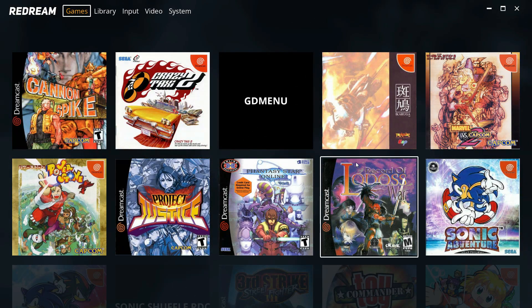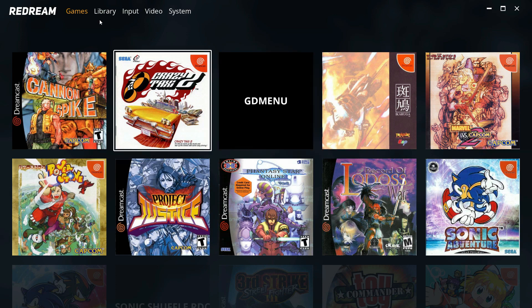Here we are in the ReDream emulator. The beautiful thing is that there's virtually no setup required to get going — you only have to do one thing and that is point the emulator to the directory where your games are. I'm using an Xbox 360 wired controller and it's plug and play. I didn't have to configure anything. It just works in the user interface and in the games. No issues, no problems whatsoever.